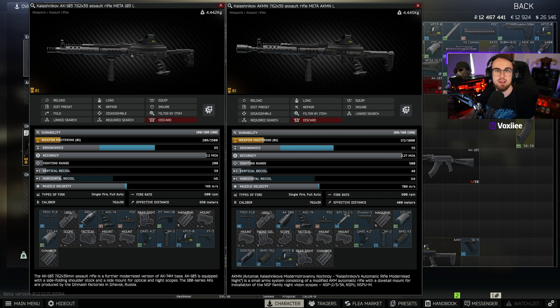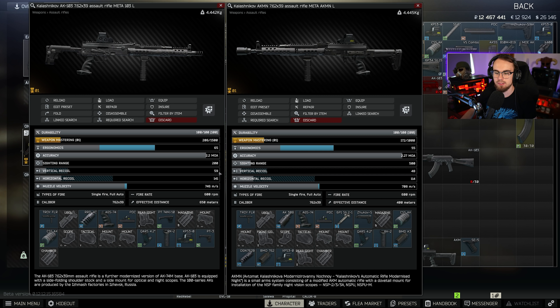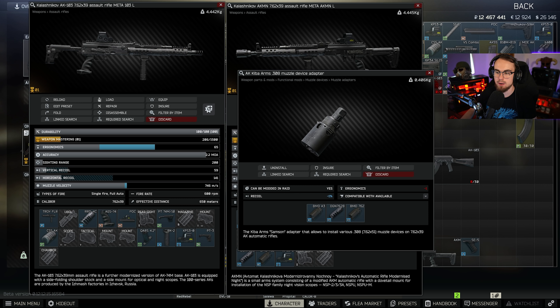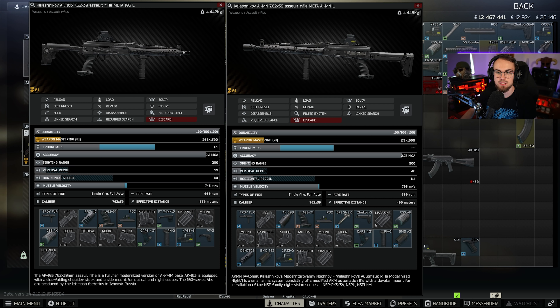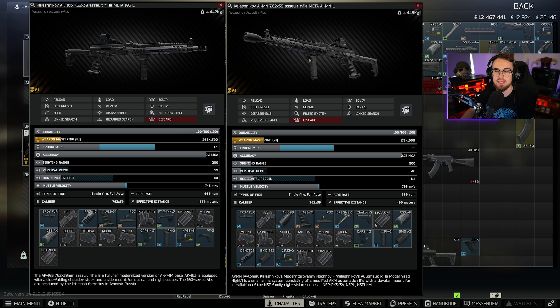It used to be that the AK-103 was better than the AKM and the AK-MN in pretty much every single way. However, with both meta builds side by side, the AK-103 has considerably better ergo at 65 compared to 55 of the AKM, but the recoil is actually much worse on the 103 at 59 compared to 48 of the meta AKM — 141 versus 114 horizontal. This is down to the Kiba Arms 308 muzzle adapter, which only goes on the older AKs, not the newer ones. So the newer ones are stuck with the JMAC as the best they can get, making the AKMs much better lower-recoil guns.